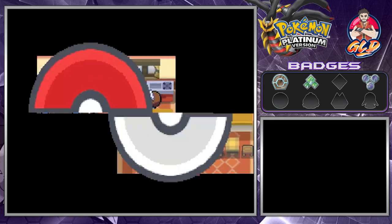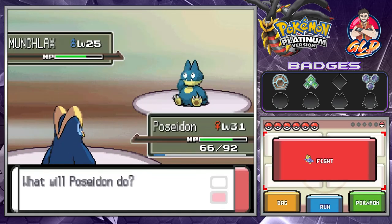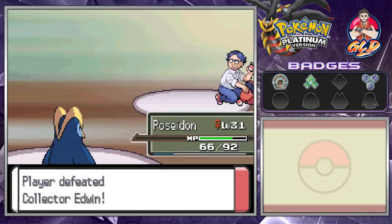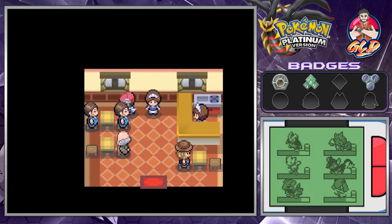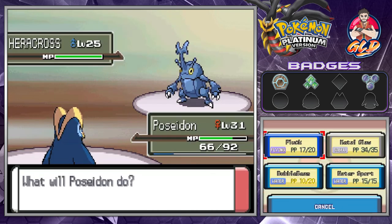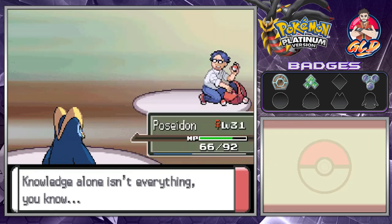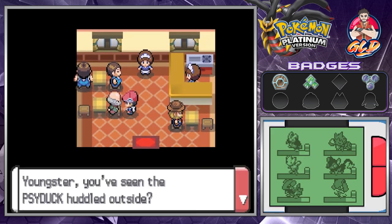Everybody wants to battle us. This guy comes out with Munchlax, which is very rare to get — especially from a honey tree. I've tried to get a Munchlax but it's too much of a hassle. We use Pluck and win again. Togefree goes to level 30.